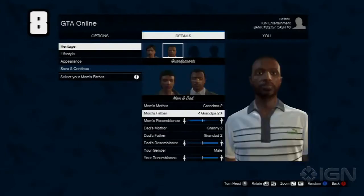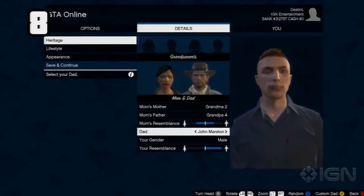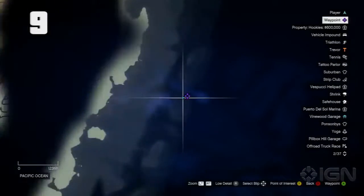In GTA Online, one of your parents can be John Marsden, a popular character from another Rockstar game, Red Dead Redemption. In the ocean, you can find what many believe to be the hatch from Lost.